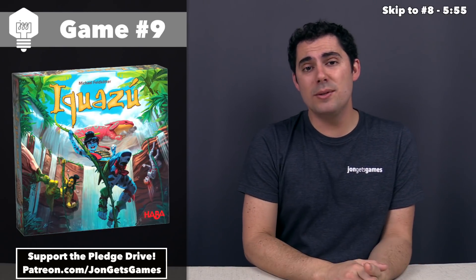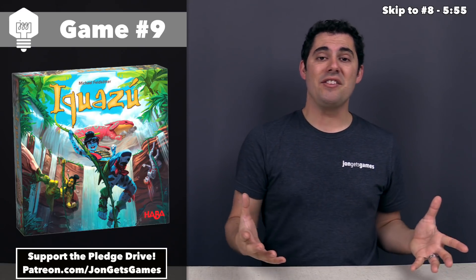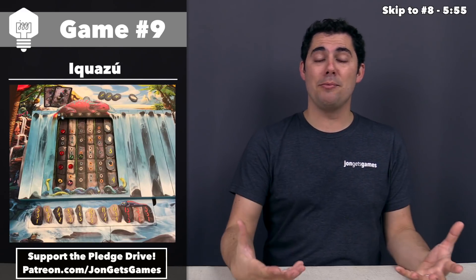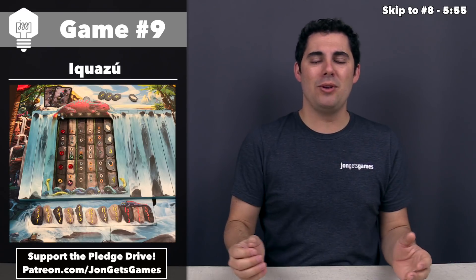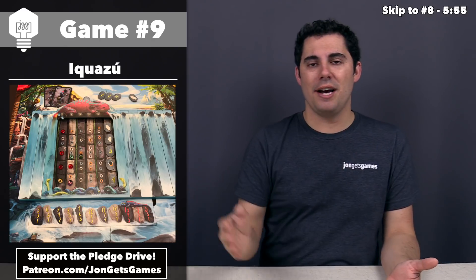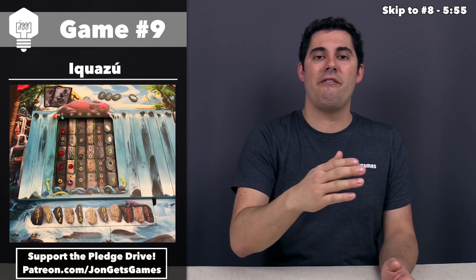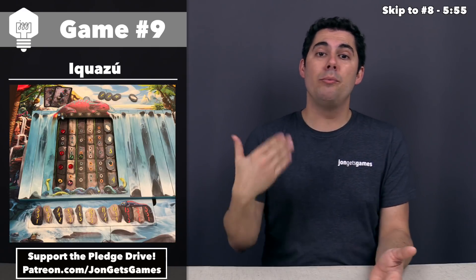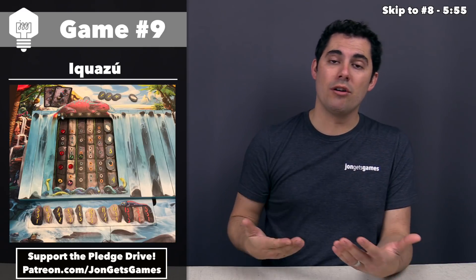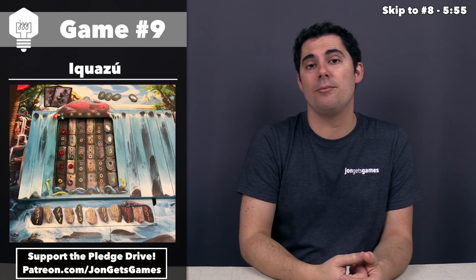Next on the list, we have the newest game we'll be talking about today, which is Iquazu, which came out in 2017. The idea of this game is you are trying to hide your gems behind a waterfall, and from a visual perspective, this is a really cool-looking game. You put it in the middle of the table and you have all of these rows and columns, with the majority of the columns hidden by water tiles. As the game goes on, a large lizard cardboard piece slides across the waterfall opening up new locations to put your gems in. All you're really doing is drawing cards into your hand and then spending those cards to lodge gems into the different rows and columns on the waterfall.